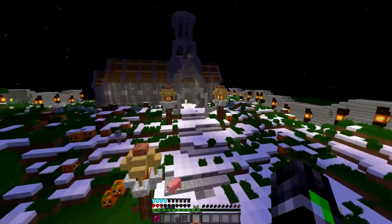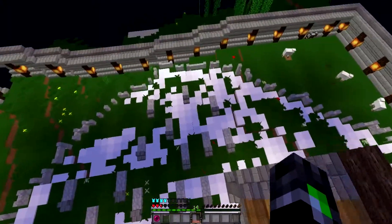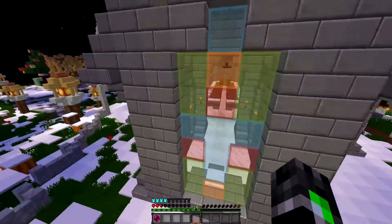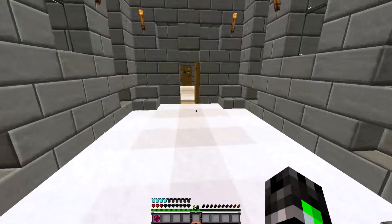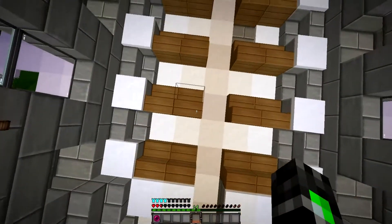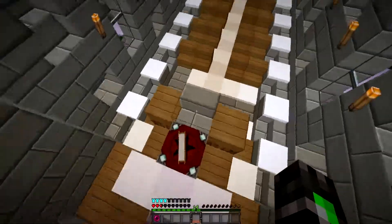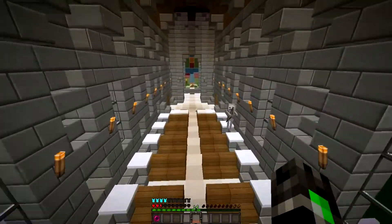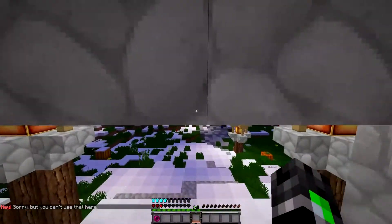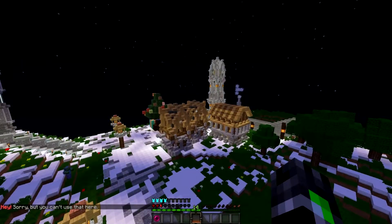We've got a path heading towards the church, which actually took me about five hours to build. We've got a few graveyards and if I go around I can head in from this door over here — there's a stained glass window. I can quickly show you what goes on inside the church. If you head down here you've got all the pews. There's an enchantment table like a book for hymns and stuff. I'll quickly go and teleport to show you different things we've got so far.